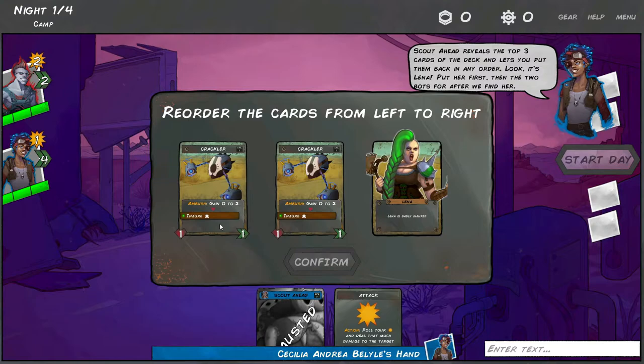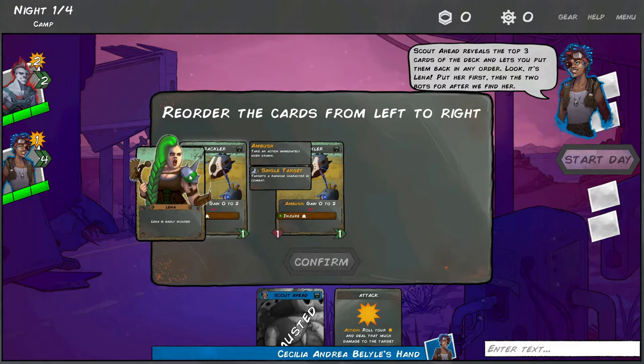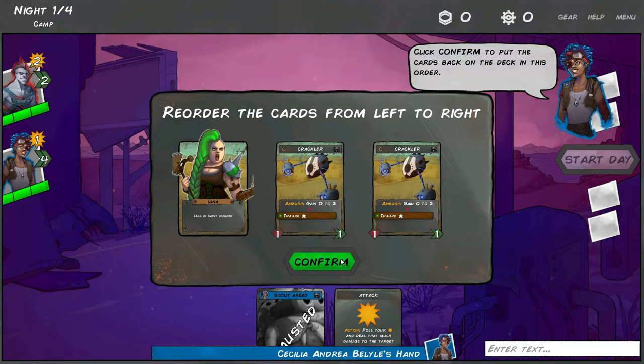Scout ahead reveals the top three cards of the deck and lets you put them back in any order. Look, it's Lena - put her first, then the two bots after her. The point of this is so that we find Lena first because she's injured, and then we can tackle the bots once we get her safely out of their way. Lena dead ahead - let's break camp.